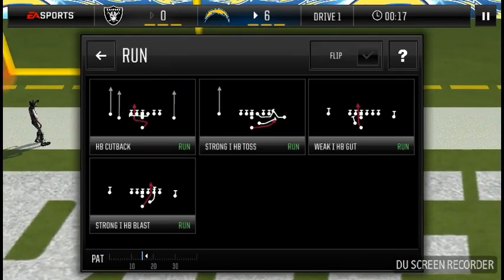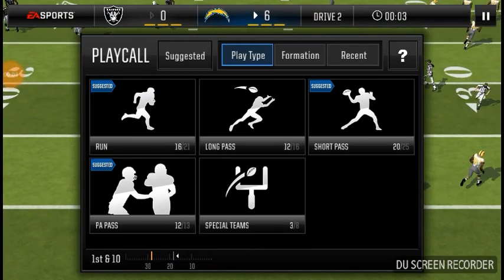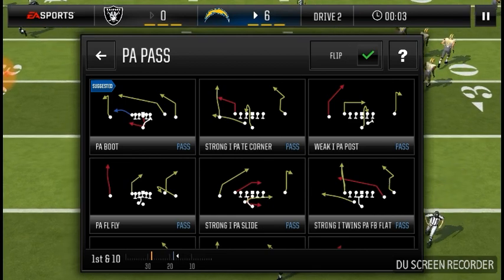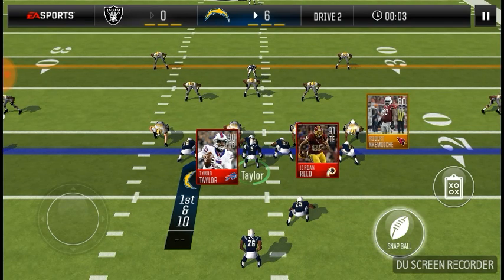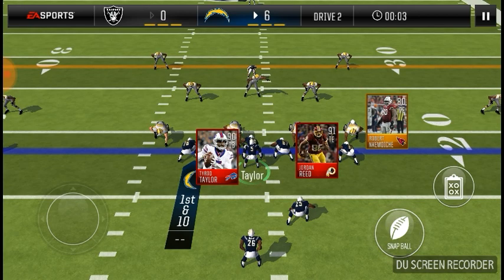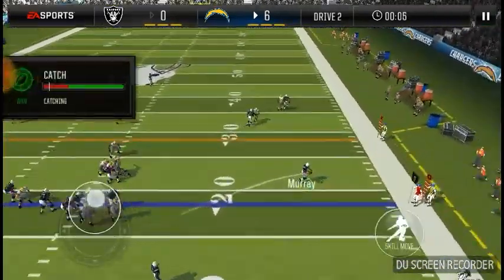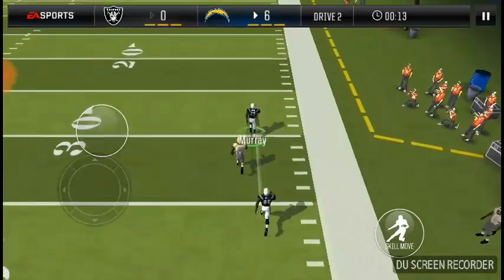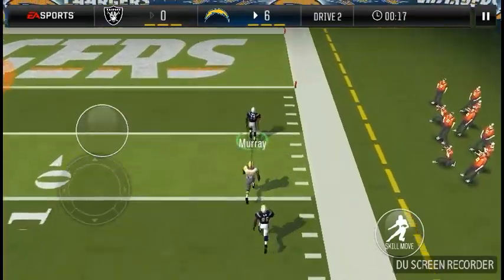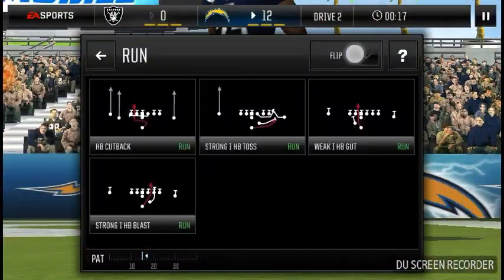First down is the down for home run plays. I like to do play actions on first down only, because if it gets blown up then you have second, third, or fourth down to recover. That's why play action is considered a first down play. Also, for two points, it's pretty simple — you flip toss.